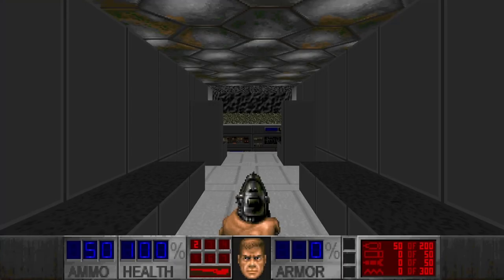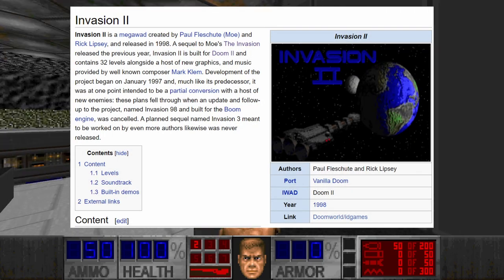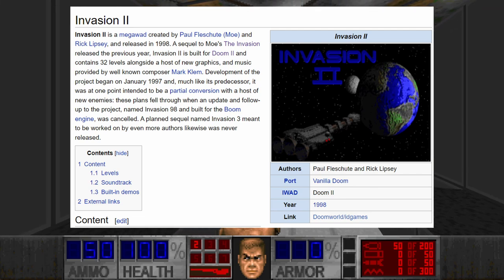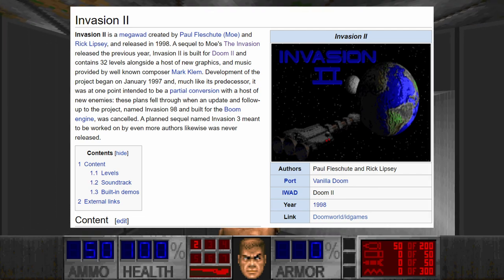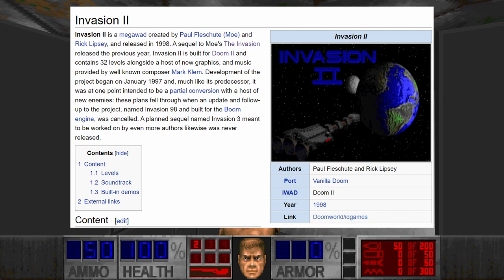This megawad is a bit special to me because it was the first custom megawad I ever played. Invasion 2 was made by Paul Flechut and Reclipsy and released in 1998 as the sequel to The Invasion. It contains 32 new maps with custom textures and music made by Mark Clem.